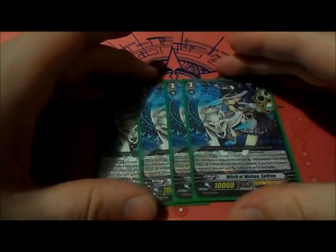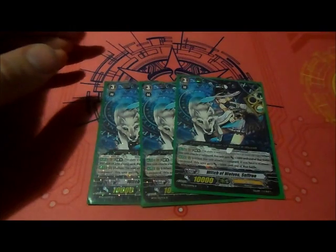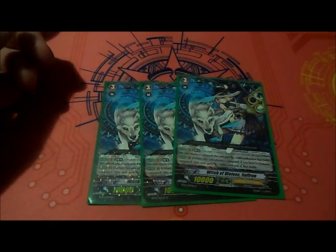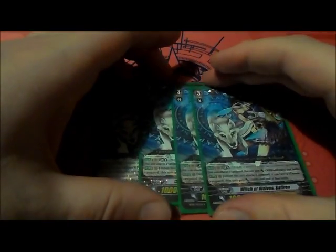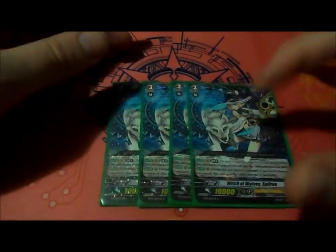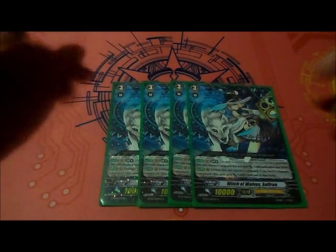And then, finally for grade 3s, we're playing 4 copies of Witch of Wolves Saffron — the Wolf Witch. Her limit break 4 is, whenever she's on the vanguard circle and she attacks the vanguard, she gets plus 5,000 in the battle. And her auto ability is, when she's in the rear guard, she only gets plus 2,000 — so she'll become a 12k attacker in a rear guard circle. But that is very good, because that adds more pressure to your opponent. She is also a 15k attacker in a vanguard circle — either way she is still good and very useful.